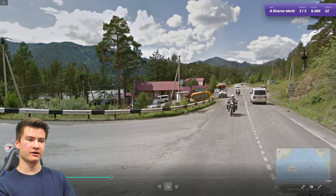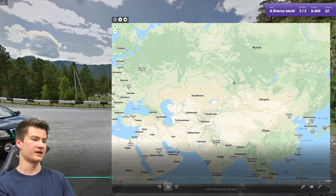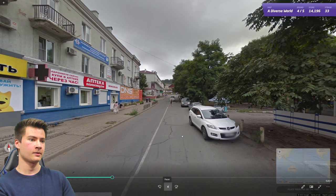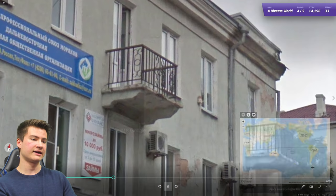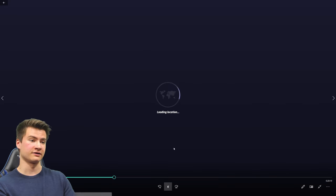Round thirty-three has Cyrillic on a bridge sign and tall mountains suggesting Kazakhstan or Mongolia. I guessed around there and thankfully it was correct. Round thirty-four had Cyrillic signs everywhere and a .ru domain, putting us in Russia — very far east.